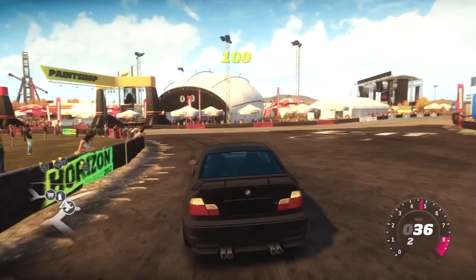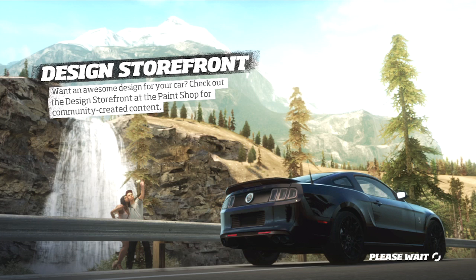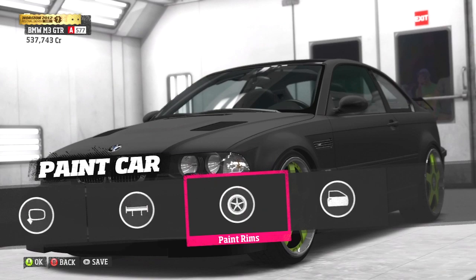In gameplay and replays you're going to have a fully painted rim. But in the booth, in the garage, and also in photo mode, you're going to have that chrome exterior part of the rim — it's going to be completely chrome. It's a bit annoying — I quite like the chrome on the outside, so it would have been nice to have that in the gameplay, but you can't really avoid it. Also, you can't paint the rims again, but they still stay green.